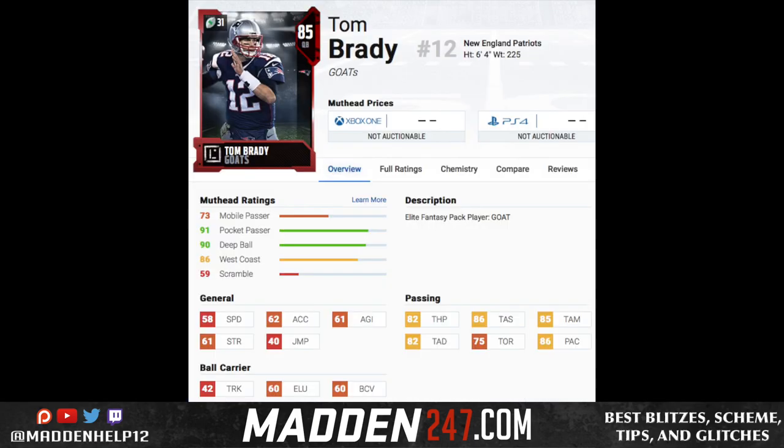Tom Brady is a great pocket passer. Keep in mind that base player stats right out of the gate are going to be lower this year. Looking at his numbers: 82 throw power, 86 short, 85 medium, 82 deep throw — that's really good for a pocket-passing quarterback. However, he only has 58 speed, so he won't be able to scramble. I believe mobile quarterbacks are going to be good this year.